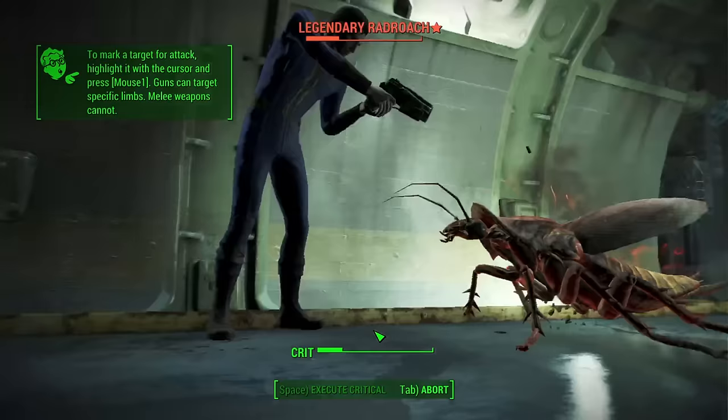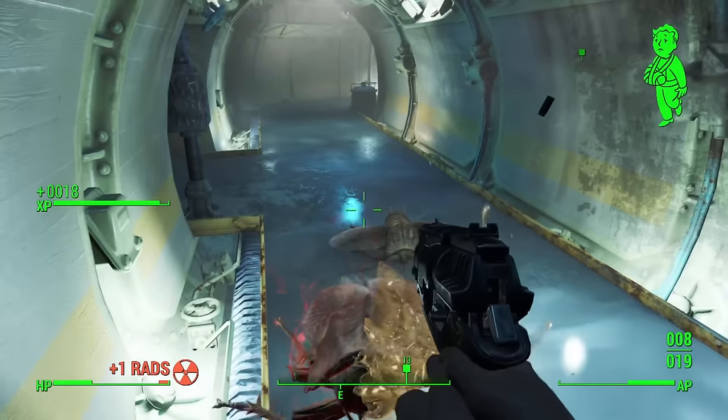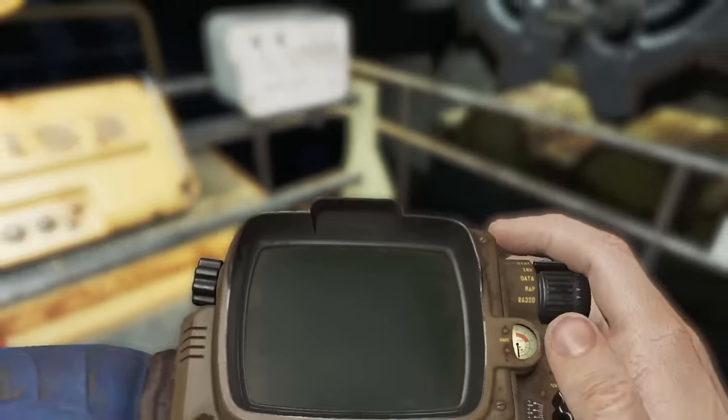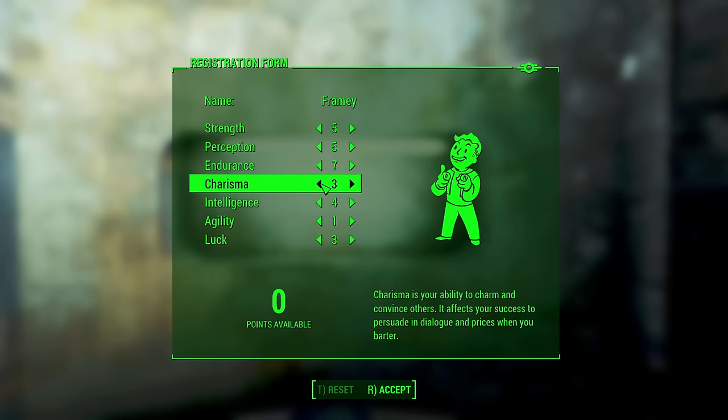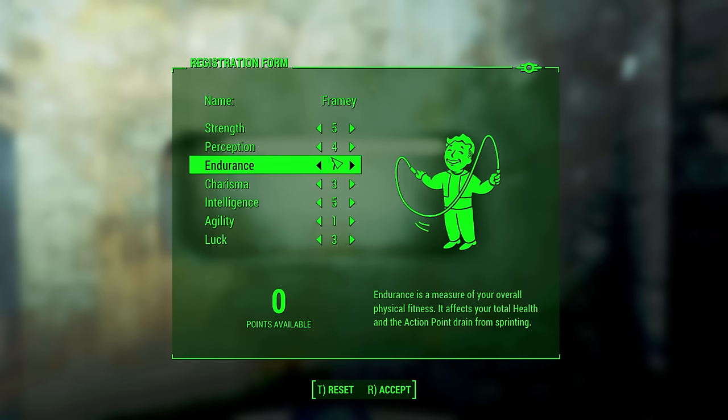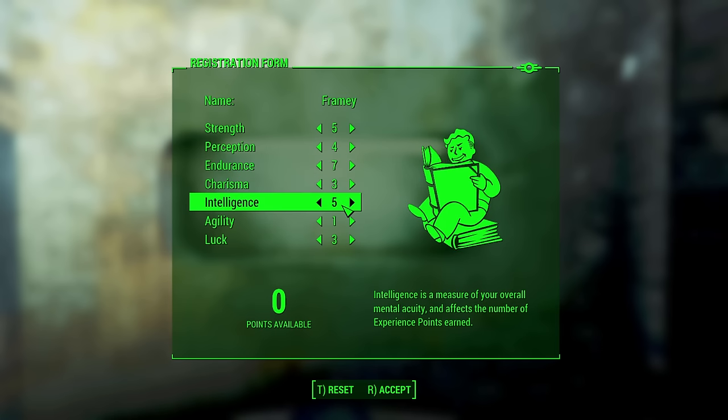We finished off the radroaches, getting our first pieces of legendary loot — not really useful for the most part — then grabbed the Pip-Boy and could leave. One thing I changed: I took a stat point out of Perception and put it into Intelligence, since it will help a heck of a lot later. With the vault completed it's time to face the wasteland.